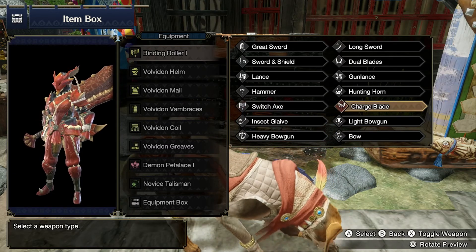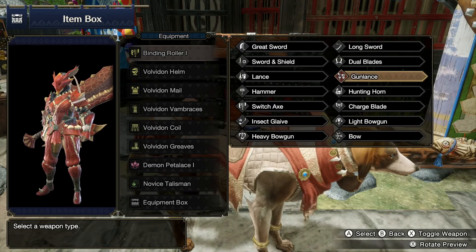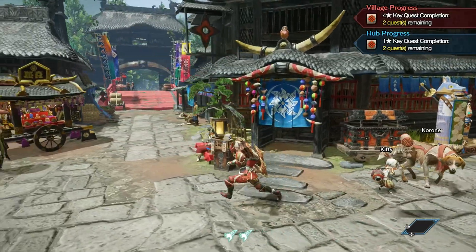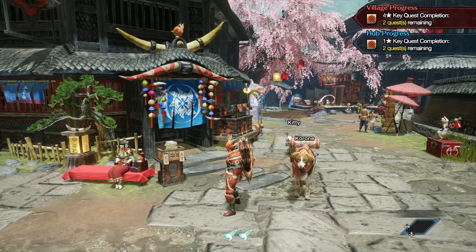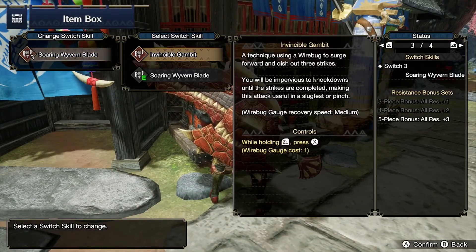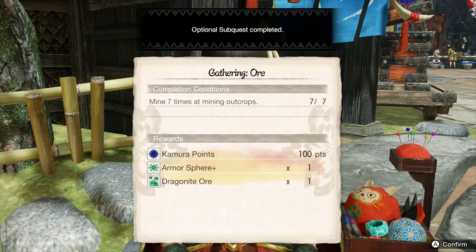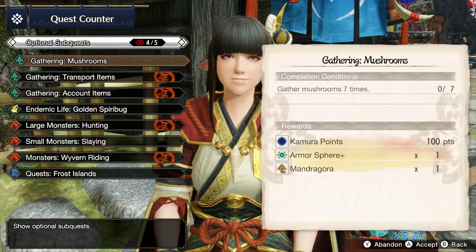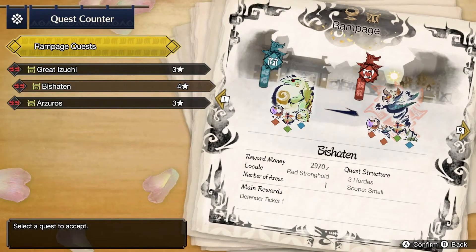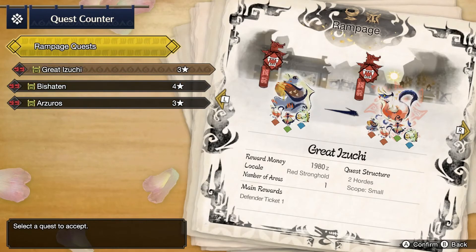If something's weak to thunder we've got the thunder set, otherwise the Volvedon set is paralysis, which is not bad. I've been getting solid kill times with either one — not competing with long sword, but I haven't been touching long sword so that's a little behind. Let's go in with the switch axe for the next hunt.